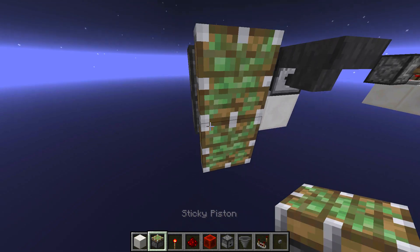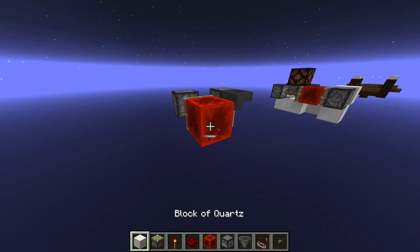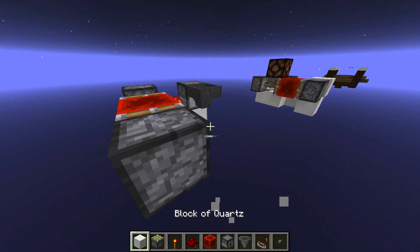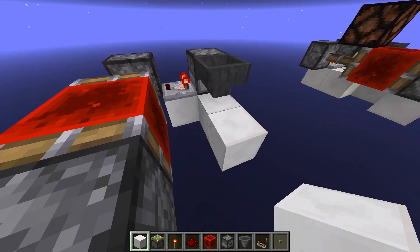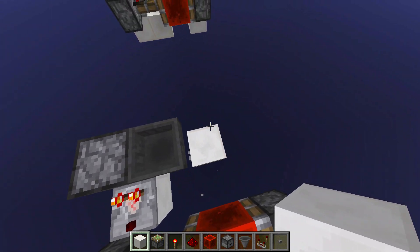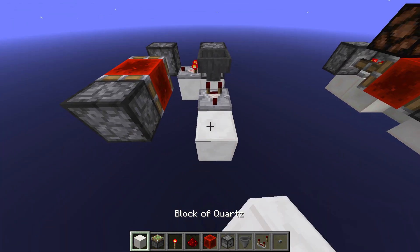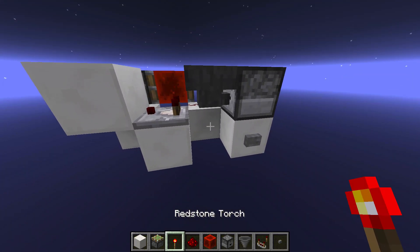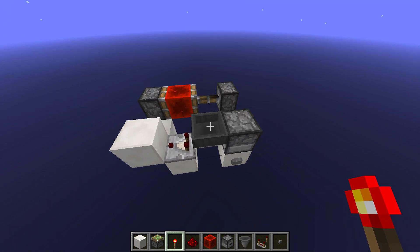Once you do that, you want to get started by placing a sticky piston on the side holding a redstone block, and then another sticky piston on the other side just like that. Then after that you want to get an output from the hopper as well, going into this piston here. And then finally you want to lock the hopper by placing a dust there and a torch there.